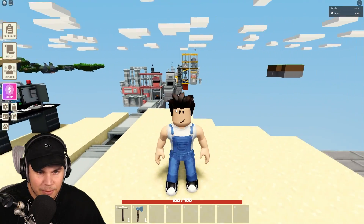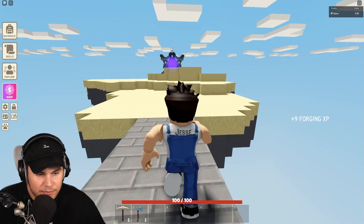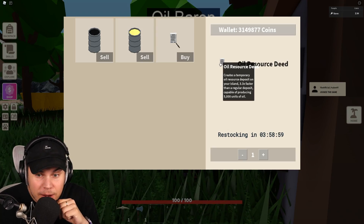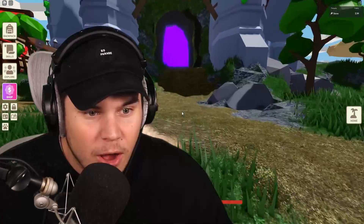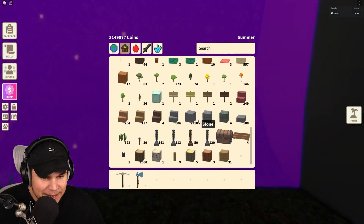Let's go back to the island. Oh look at that right there — there's an oil deposit. Wait, I almost forgot. Oh my God, I should have checked this earlier. It creates a temporary oil deposit on your island, 3.3 times faster than a regular one, producing 5,000 units of oil. Oh my God, wait — it's temporary. I gotta go quick. Why did I not know this?